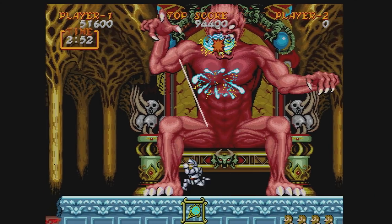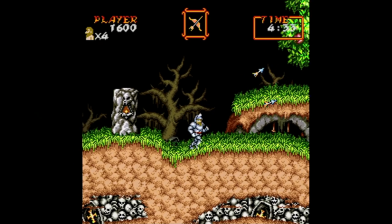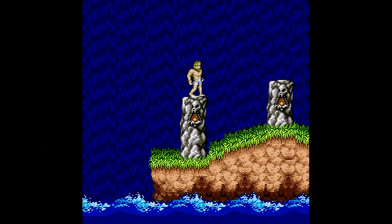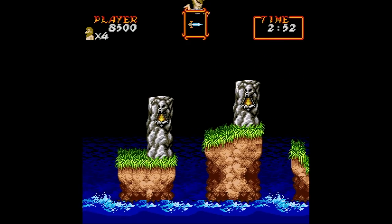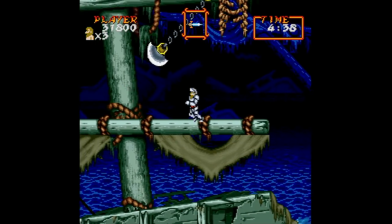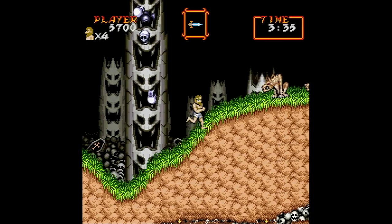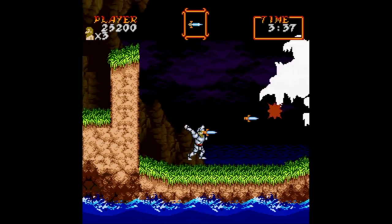Ghouls 'n Ghosts is such a fantastic game, and everything else on the disc is just an added bonus. Super Ghouls 'n Ghosts is also on here despite never being an arcade game. Thanks to everyone slapping the word 'super' on everything back then, a lot of people figured this is the Super Nintendo version of the Genesis game, even to this day. So let it be known that this is the sequel to Ghouls 'n Ghosts. It's a much slower paced game and you can no longer shoot upwards, and it even has more slowdown than the Super Nintendo game. Still, it's a fantastic game — who doesn't love double jumping?